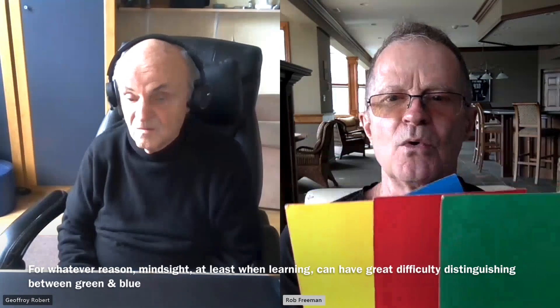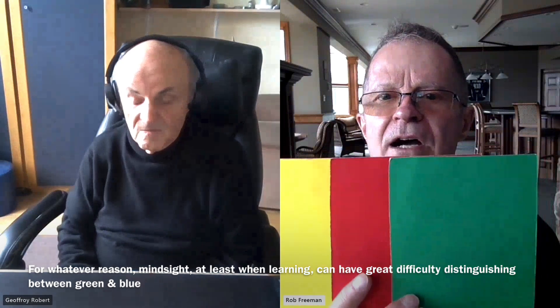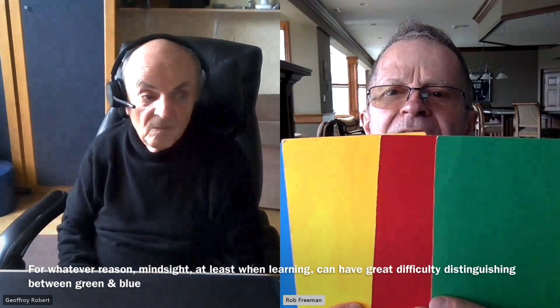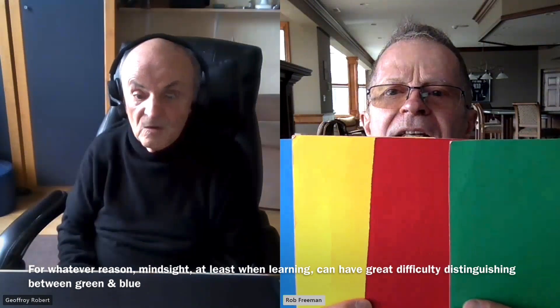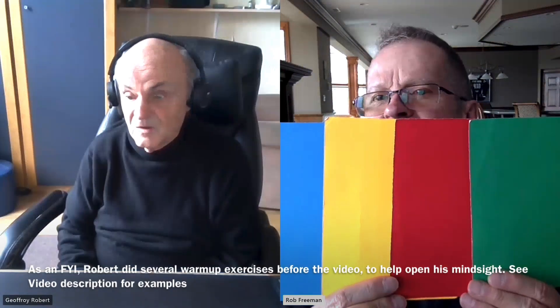I'm going to move the blue one to the other end because blue and green are very difficult to tell apart. We have blue on your left, then yellow, then red, and then green. Blue, yellow, red, green, Rob, from the left to the right.